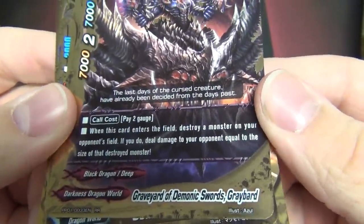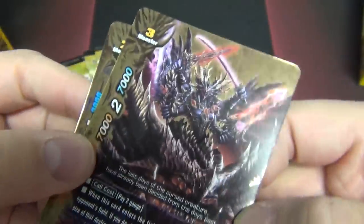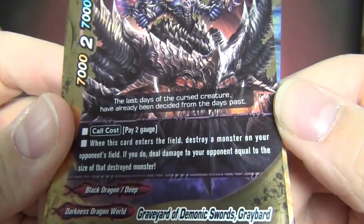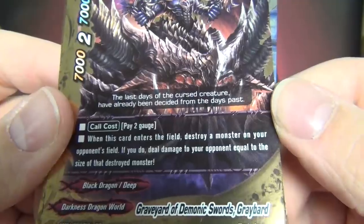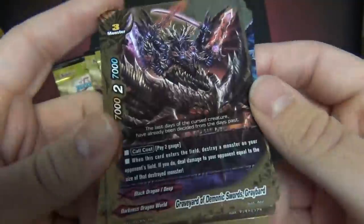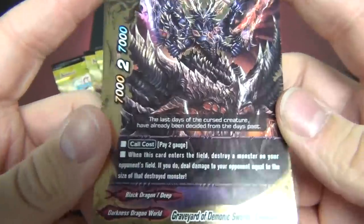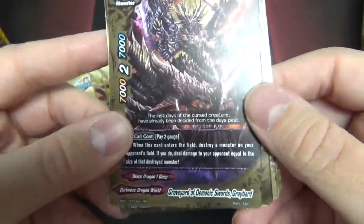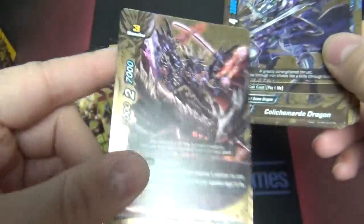Graveyard of Demonic Swords, Grave Bard — 727, size 3, pay 2, this card enters the field. I like this a lot. You can deal 3 damage pretty easily, 2 damage, 1 damage — all of which could determine the game pretty easily.